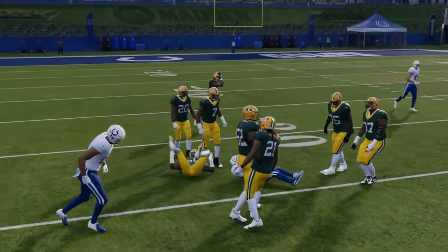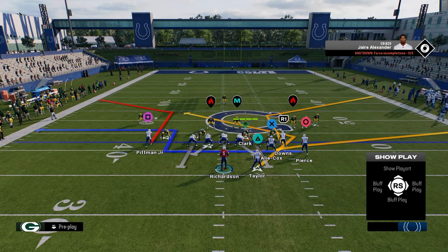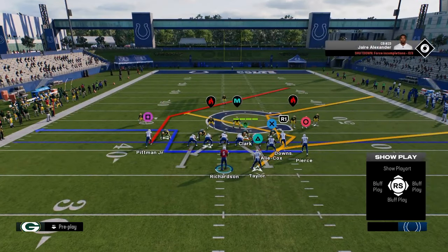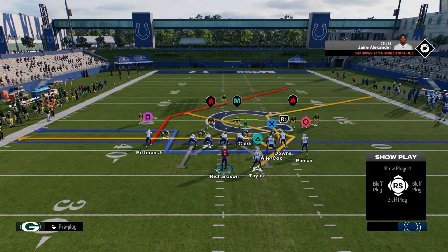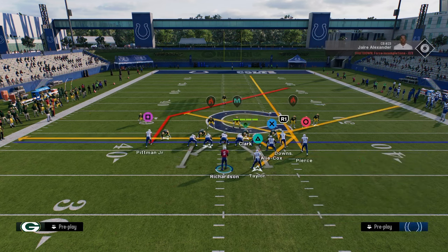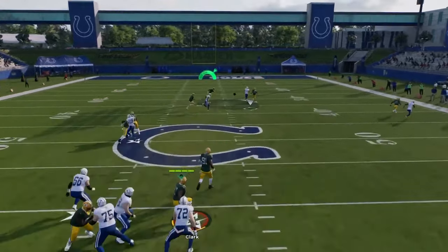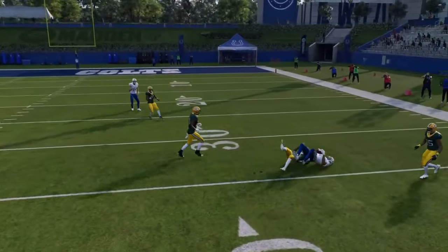You can run some cool combos off of that. For example, you could run a post route to your slot, drag your tight end, and basically just have a high-low read. These short corners are also stemmable, so you can turn them into slant outs. See how we're cooking up some dots out of this bunch strong nasty — super good playbook.